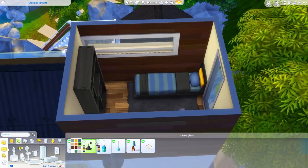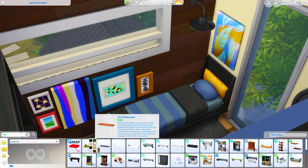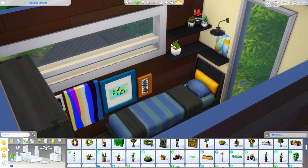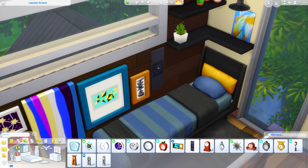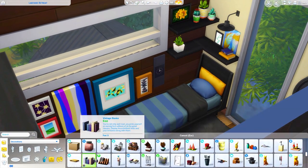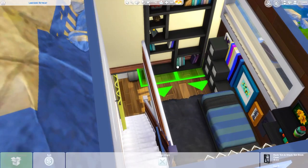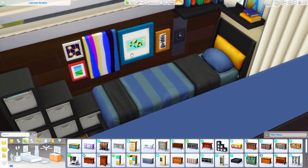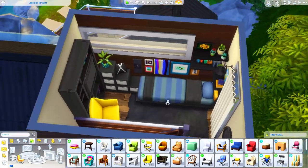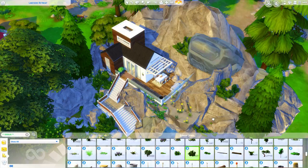Upstairs we have a bookcase too — though we end up putting a chair in front of it. You could easily delete that if you want to access the bookcase. I really wanted to bring in that bright yellow color from the pillow on the Tiny Living bed, so this room is a little more colorful with pops of bright yellow alongside the blacks and browns. This loft space feels more fun and youthful — maybe perfect if you're going somewhere with kids, or just if you want a more cheerful space.